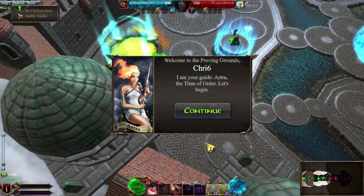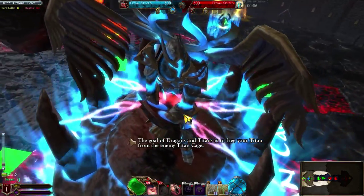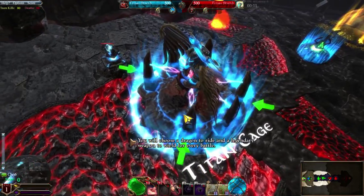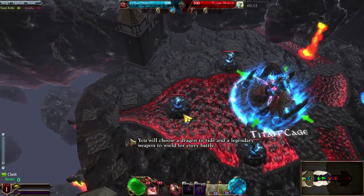Welcome to the Proving Grounds, Dragonlord. Let's begin. The goal of Dragons and Titans is to free your Titan from the enemy Titan Cage. You will choose a dragon to ride and a legendary weapon to wield for every battle.